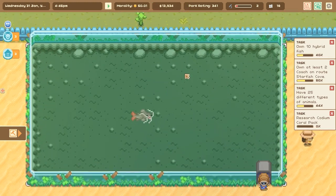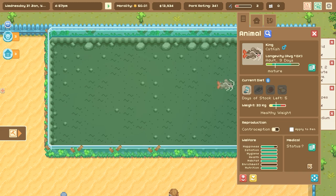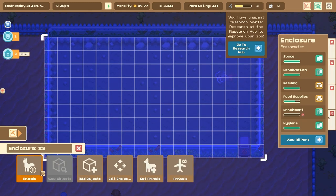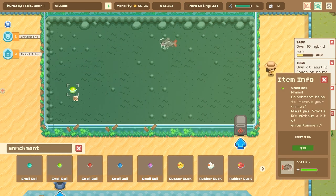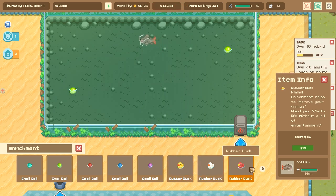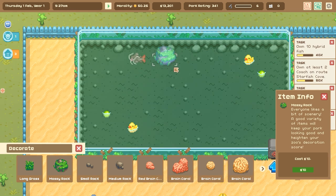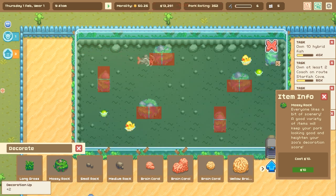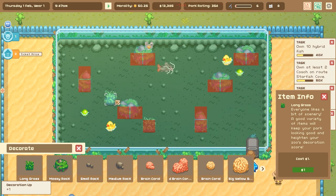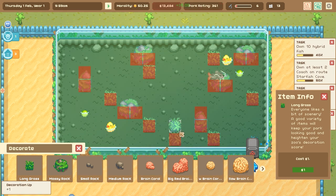We have our catfish! His name is King — King the catfish. That just sounds so freaking cool. We definitely need to give him his own little enrichment items. Let's put down the green balls, maybe, and an actual yellow ducky. I need to get more things for all of the animals to enjoy, but for now we can put down a few mossy rocks, which seems quite fitting. And even long grass, which also seems pretty cool and fitting.